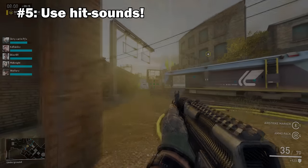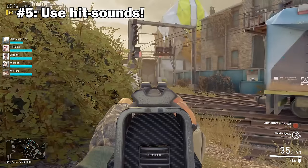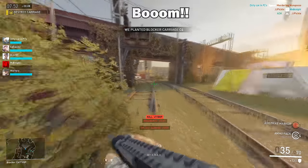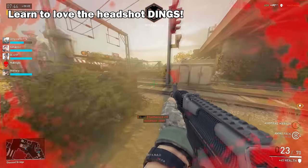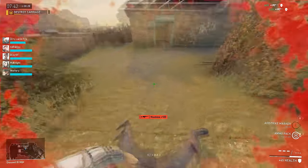Number 5: Activate those hit sounds — that's also in the UI settings in-game. In the death cam I can see a lot of you need to improve your aim. Activating hit sounds will improve your muscle memory, as your brain will have an audio cue to associate the hits with. Also aim for headshots — you'll get a little ding audio cue for headshots as well.